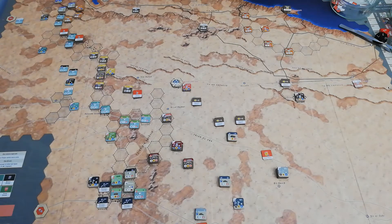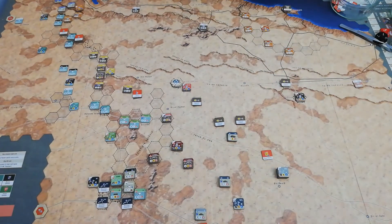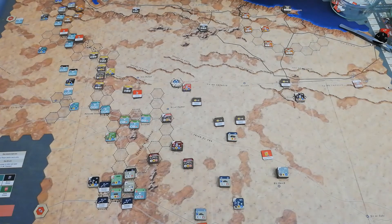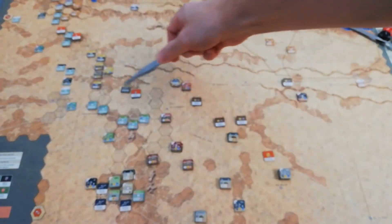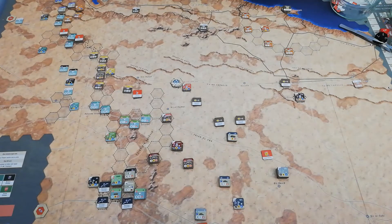This turn, a few important things are going to happen. The British have the additional units around Tobruk and some of these independent units now available for moving, and should they hold on to the VP hexes at Knightsbridge and the Acroma Box, those VP hexes will be worth less for the Germans if they take them after this turn. The Germans have got to get through this area here and open up a midpoint supply line to support these Panzers moving upwards. There's too much attrition on these Panzers that's going to leave them very vulnerable later in the game and potentially risk an entire collapse of the advance.